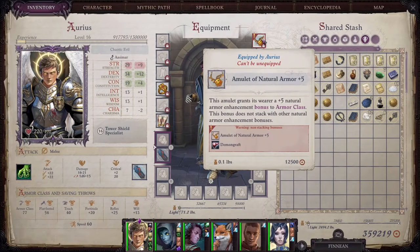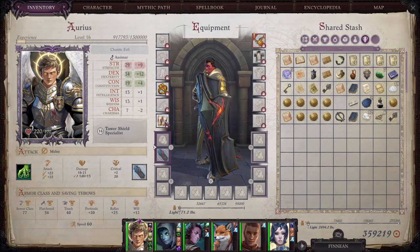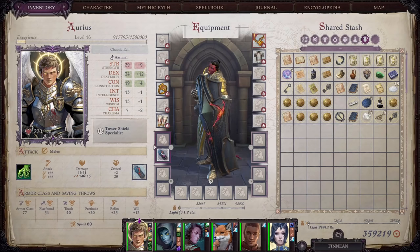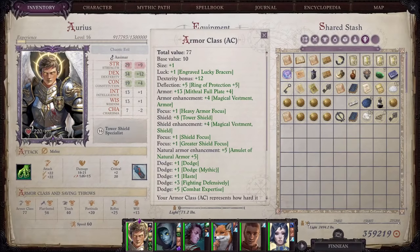The last thing to look at is equipment. I've taken off everything that isn't giving us some kind of AC bonus. The remaining equipment is: an Amulet of Natural Armor plus five, Mithril Full Plate plus four, a Ring of Protection plus five, Engraved Lucky Bracers, and the Spellbreaker Tower Shield, which is a plus four tower shield. Looking at our AC during combat while Defensive Fighting and Combat Expertise are active, we can see everything we covered adds up to 77 AC, 54 flat-footed AC, and 40 touch AC.